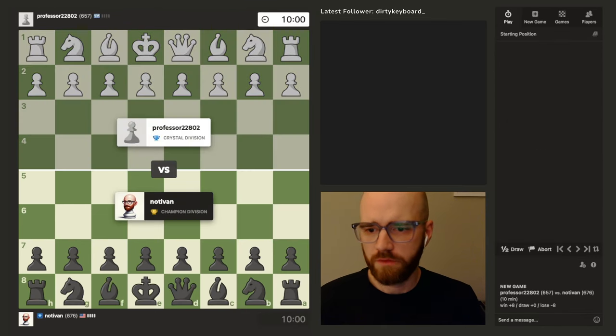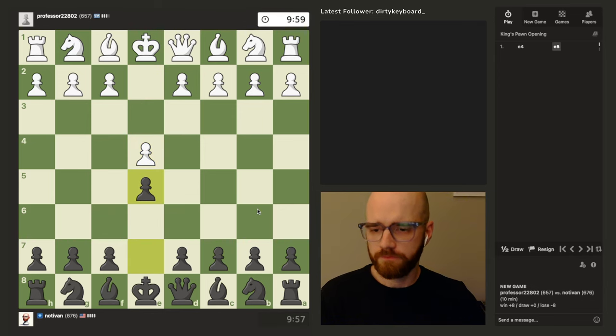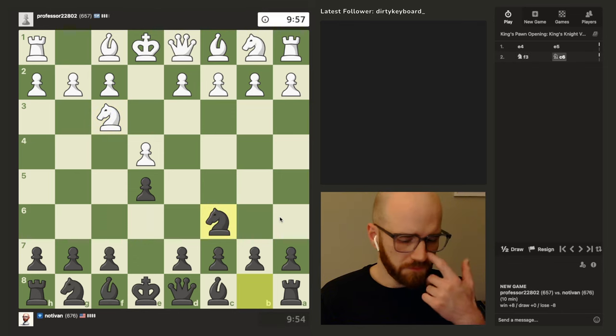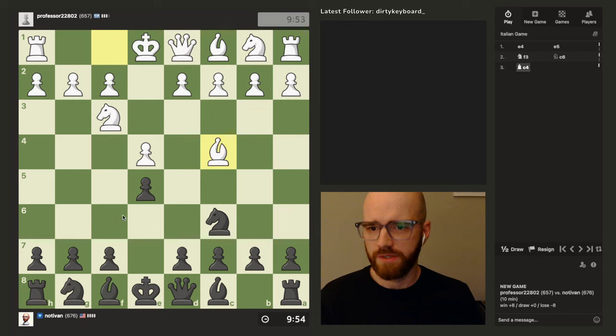Okay, let's play the second game for today, playing as black against Professor 22820. I'm going to play my standard opening and try more or less just to blitz it out — we'll see how that goes. Okay, so I'm getting one of these fried liver situations.